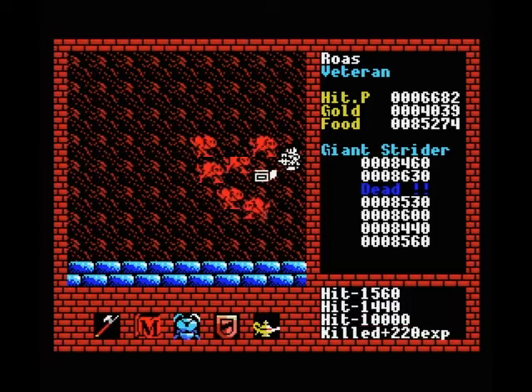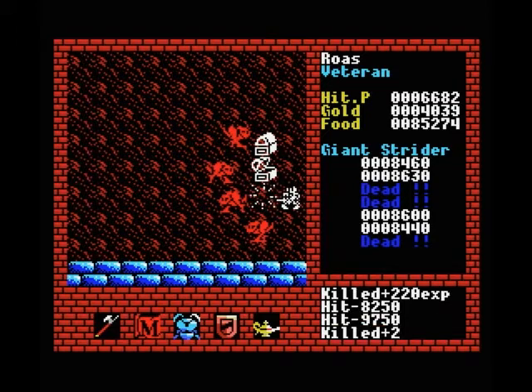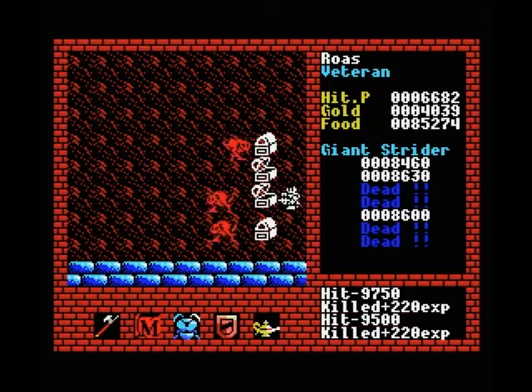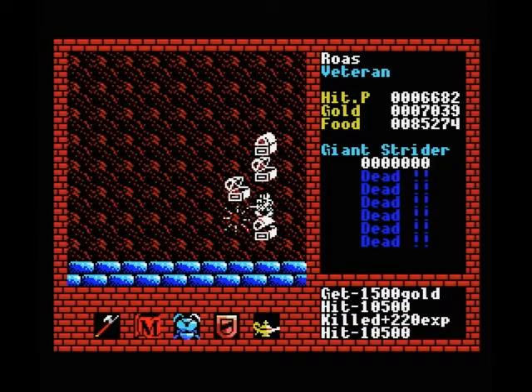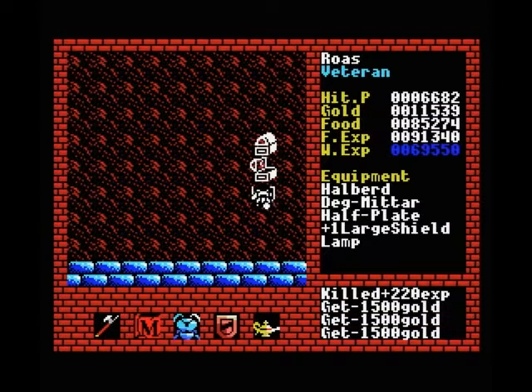Another good thing about these guys is that they are, at least for level 5 creatures, pretty weak. Which means we'll be able to take them out without taking any damage. You just saw me pick up one of the golds — 1500 for each box — so these guys are definitely worth it, and they will give us plenty of gold to get healed up.